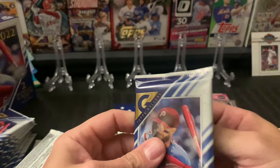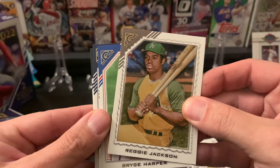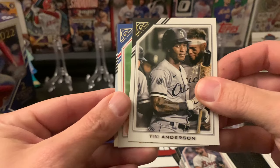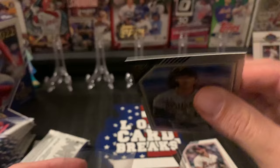We should be hitting an auto here pretty soon. Looks like we might have another rainbow foil coming up — Reggie Jackson. Bryce Harper. Spencer Strider rookie. Tim Anderson of the White Sox, there's that Bryce Harper again, and a foil Hoy Park rookie — not numbered.